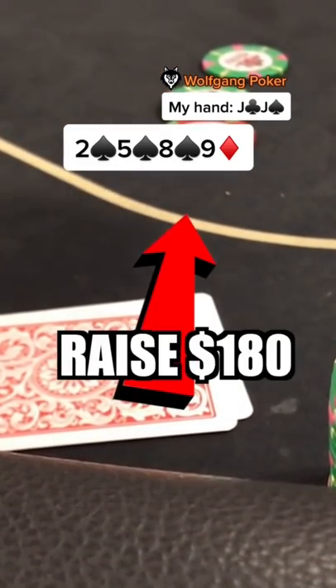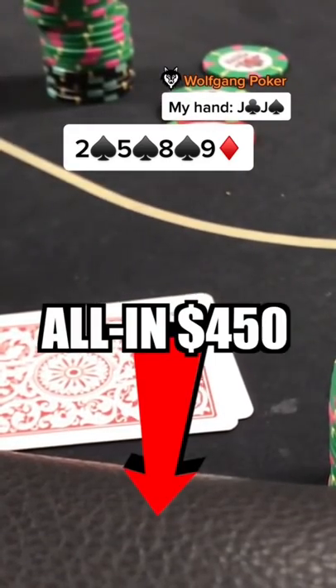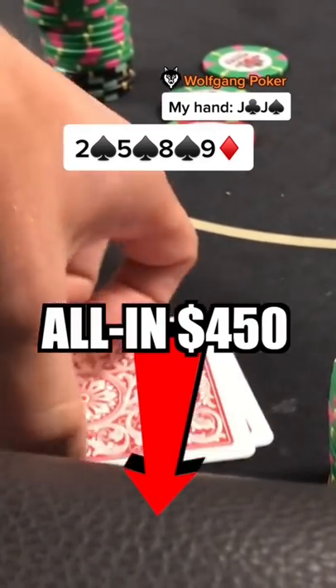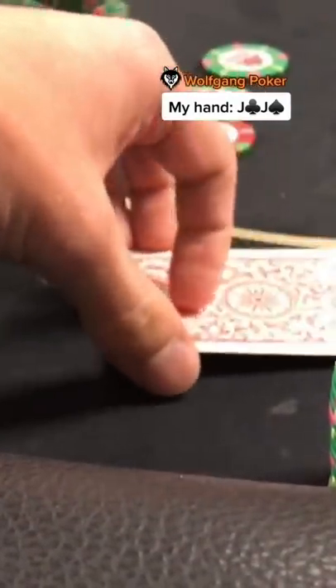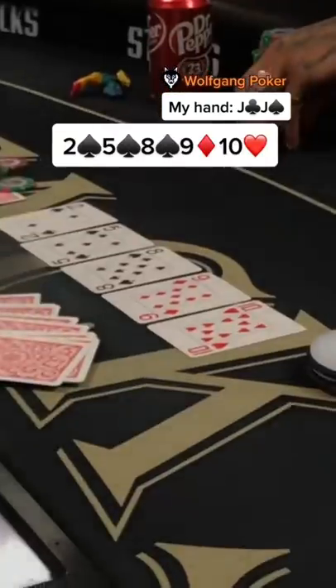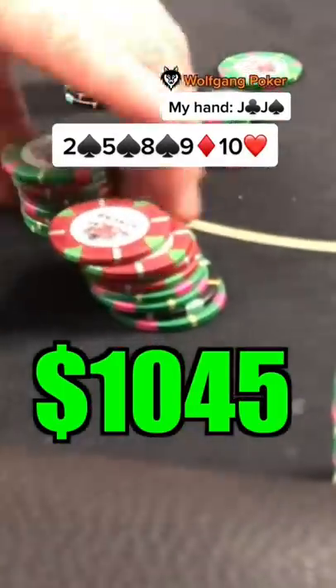I'm not folding an over pair here, and he doesn't have very much left in his stack. I don't want to check it over to him and have him check behind, so I just rip it all in for his effective 450 dollars. He doesn't think too long before finding a call. We're off to the river with over a thousand dollars in the pot, which comes the ten of hearts. I turn over my jacks, he mucks his cards, and we take down the 1,045 dollar pot.